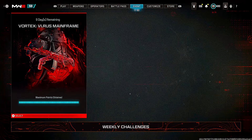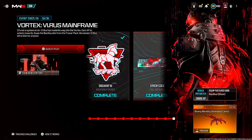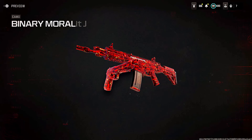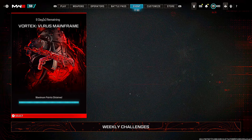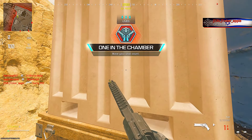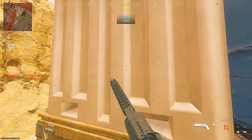So this camo is free, and as you can see, it is super clean, and a lot of people are trying to get it at the moment, and I got it without even playing. To unlock this camo, you need to get 540,000 XP — half a million XP. It is in the Events tab, it is this challenge right here, and once you get all the XP, you unlock this camo.